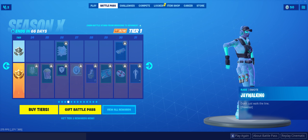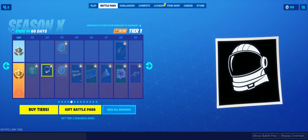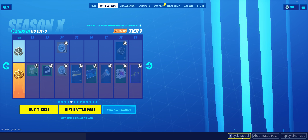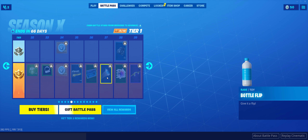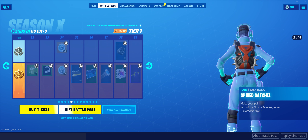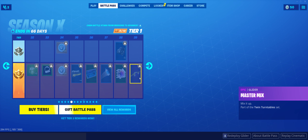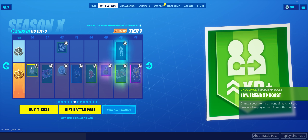Loading screen, Bottle Flip — of course, but it's pretty funny. There's a back bling with four versions — I don't think there are any back blings that have that many options. I think this is meant to go with the new version of the Rust Lord skin. Master Mix — it's like a little command ship in there. It's kind of cool. Friend XP boost.